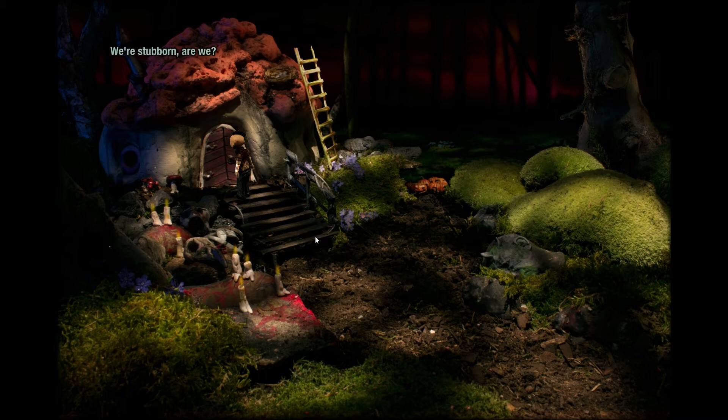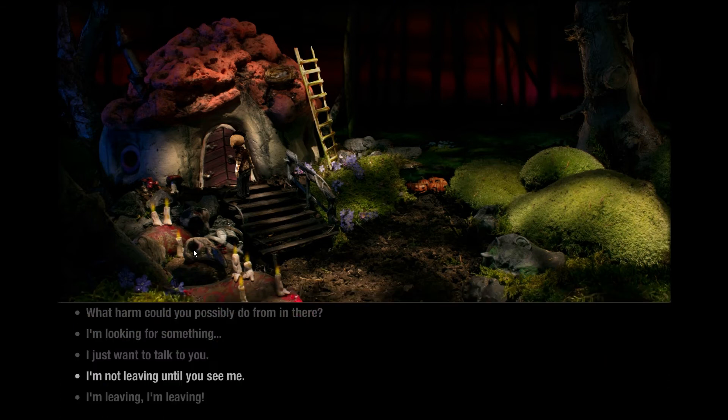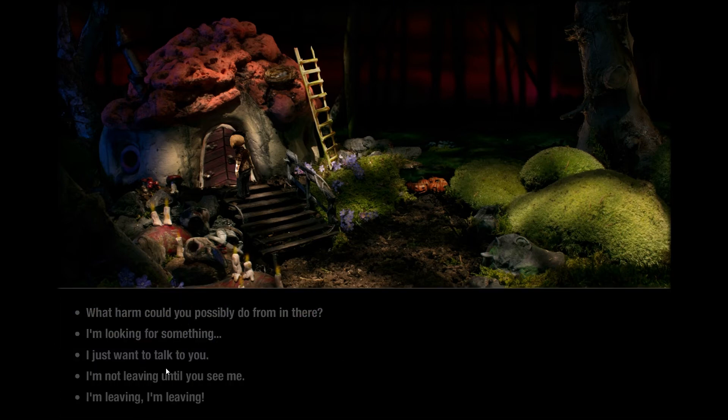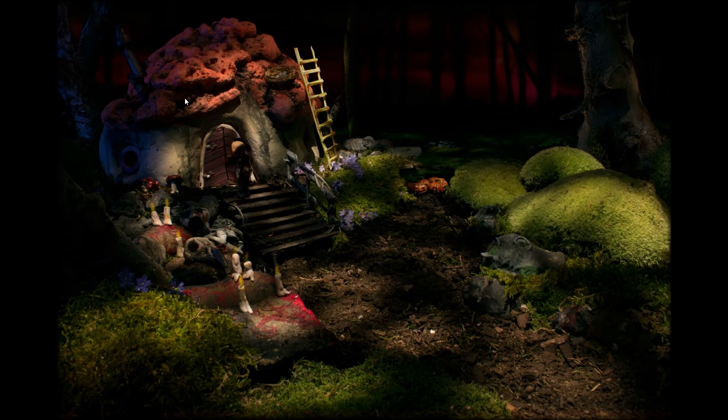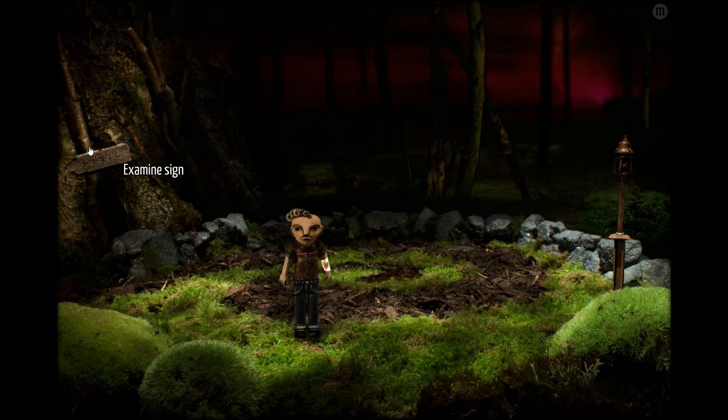Who's there? I'm Victor Neff, game man. We're stubborn, are we? You have three seconds to get off my porch - I'll fling you to one of the corners of this forest. Should we try flinging? We don't know if that takes us to a new area or something. Three... I'm not leaving until you see me. Two... I'm looking for something. One... I just want to talk to you. Time's up - guess we'll do this the hard way. I disappeared! Oh, it puts us back to the beginning. What happened? I feel like I've been turned inside out. Okay, it just throws us to the beginning - if you can't die in this game, it just throws you out of the dream or to the beginning or something.